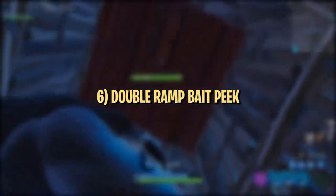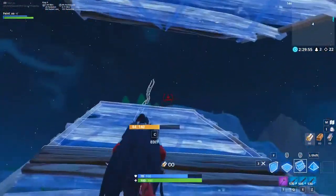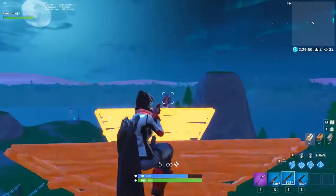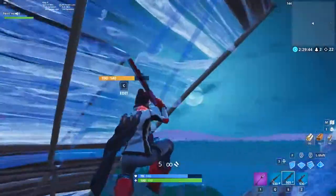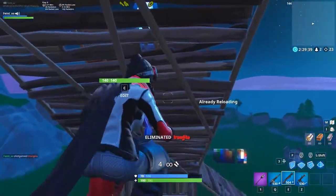This next peek is something you can do when ramping up to retake the high ground. Instead of a double ramp retake into a 180 or 90s, you can turn around early to check your enemy's position, and if they're exposed, jump up and peek just above your top ramp to get a shot. Many players won't expect this and may leave themselves exposed, and you only have to show a small part of your upper body, so it's not too risky.